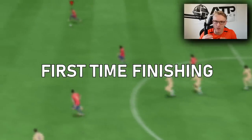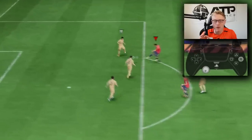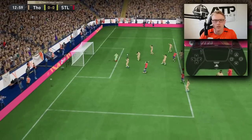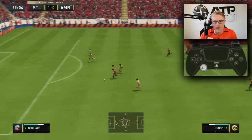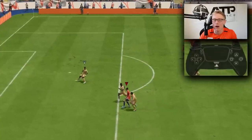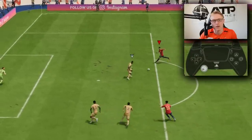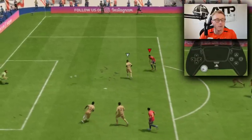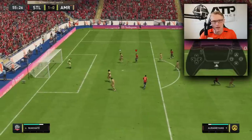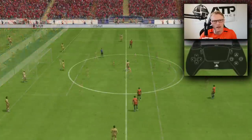First-time shots are not as good as FIFA 19, but still useful. If you want a first-time shot, it can be done and they're quite useful in certain situations where taking a touch might be detrimental. Taking a first-time shot will get that shot away from the defender's block and past the keeper. Outside the box, they're okay but not the greatest.